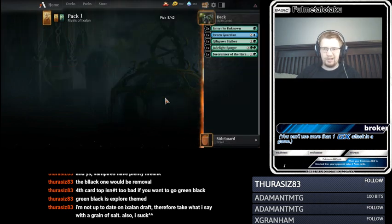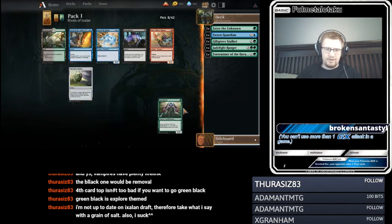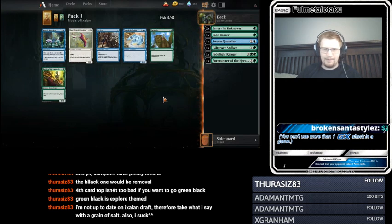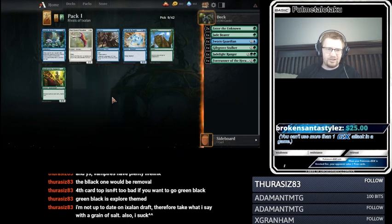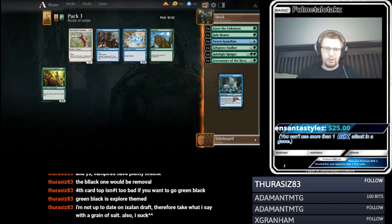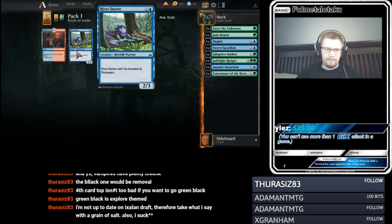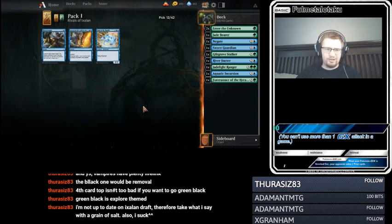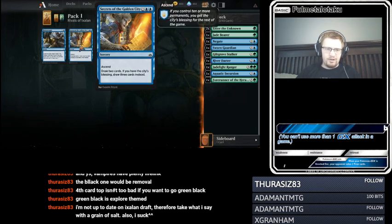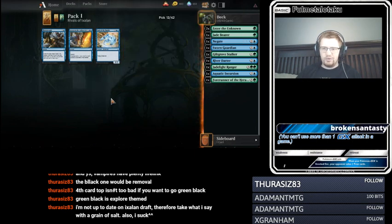Another Enter the Unknown — I like that card. I like the Explore mechanic a lot. Knight of the Stampede, Dinosaurs cost less — we're not doing that. Aquatic Incursion's good. I'll take a Negate. River Dorter can't be blocked by Dinos — it could end up being decent in this format. We have Seekers to the Golden City, Hornswoggle which is a creature counter, and Soul of the Rapids.